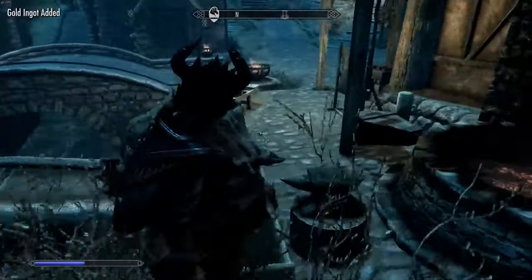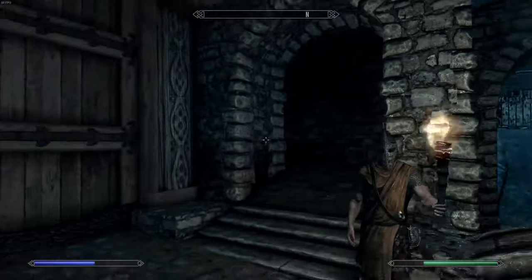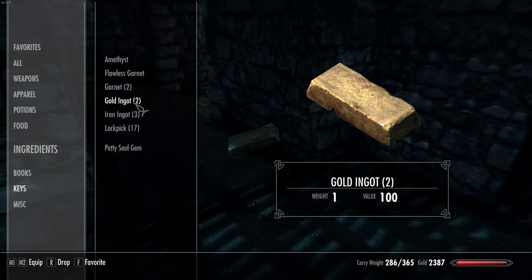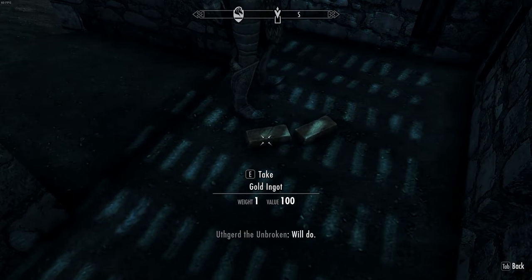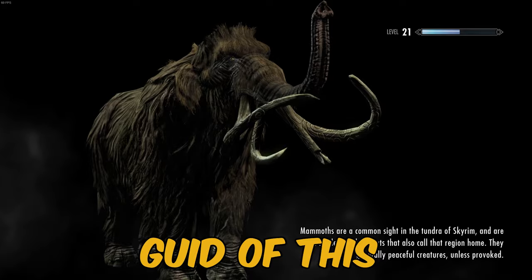Now let's go down in here and grab our gold ingots - we can actually make three of them, which kind of gets us off to a very good start with our duplication method. Now we're gonna bring Uthgert over here. I like to use this little room off to the right. We're gonna come to our ingots and drop them - there we go. We're gonna have her pick up, pick up, pick up.